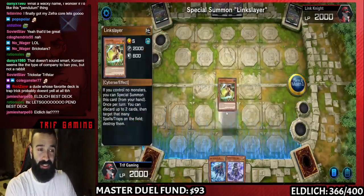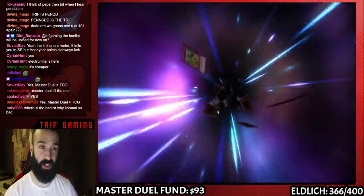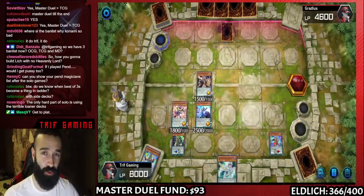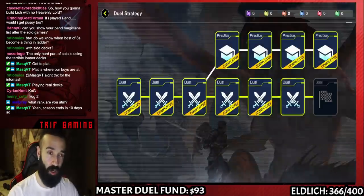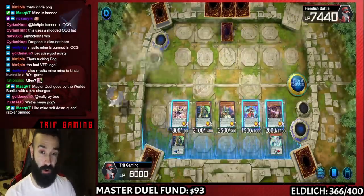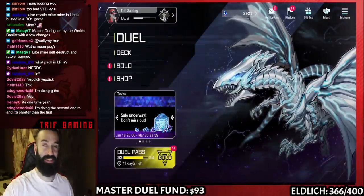On top of that you're going to get about 2,800 gems from the missions, for a total of about 5,200 gems. I completed this in 20 minutes — all of it from beginning to end — while on stream, while talking, not even going super speed. The best strategy is to build the Pendulum deck and just go second. These 5,000 gems combined with the 2,300 gems guaranteed just from downloading the game gives you 8,000 gems to build a budget Eldlich deck or a budget Pendulum deck, spending zero dollars.